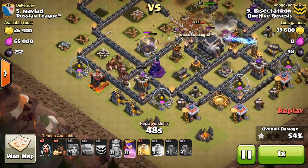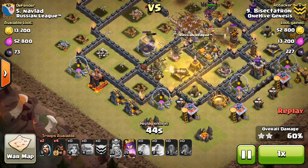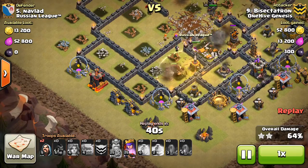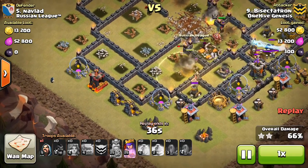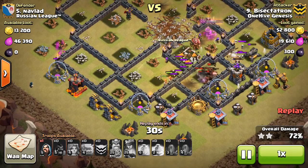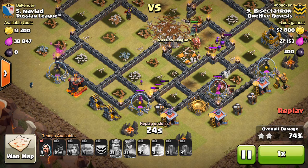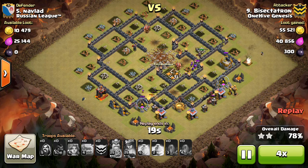Coming in with the hogs at the bottom — dropping my last heal, just one heal for the hogs right there, and the hogs make their way through. I used a jump spell, so I only had two heals: one for the kill squad, one for the hogs. That one giant bomb goes off and the hogs are out of the heal by then, so I don't get quite the benefit of that heal as much as I would have wanted to, but all the defenses are down and that's going to do it for this one. Fast forward for cleanup.